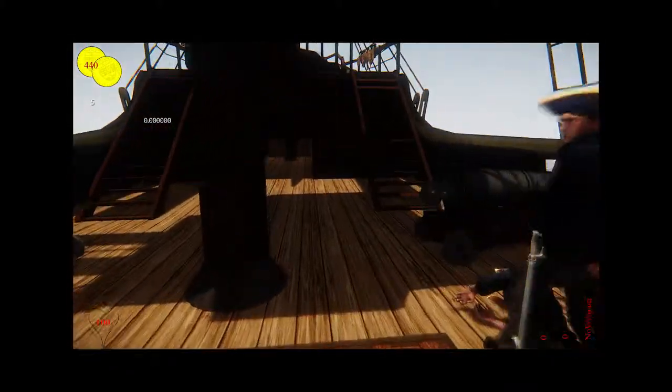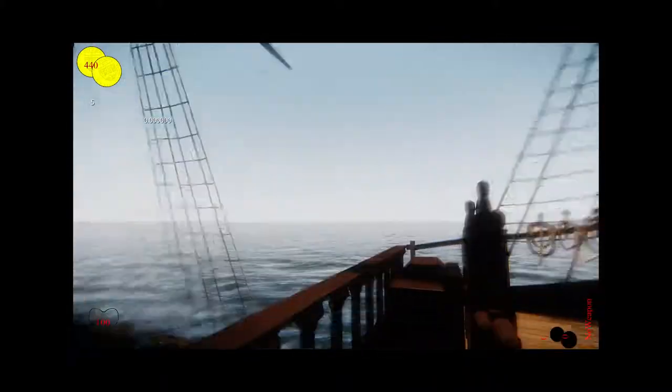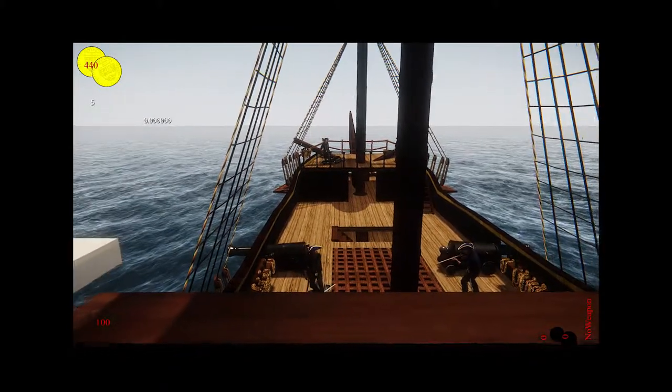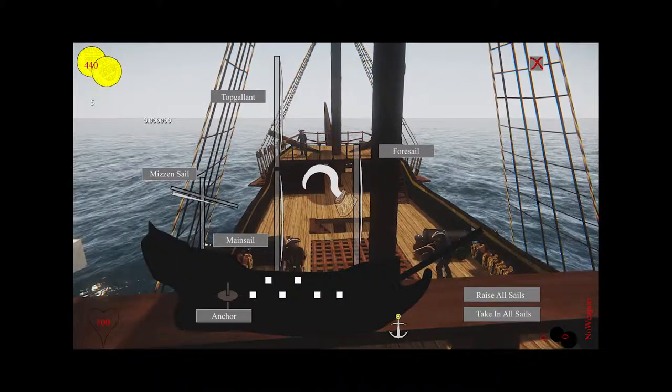That brings me to the next part: sailing the ship. Before, we had key buttons that would control each mast, but now we found it a little easier and cleaner to have a sailing HUD. You pull this up by pressing Tab, and you can see the animations just initialized — we are working on that.